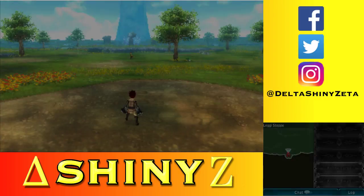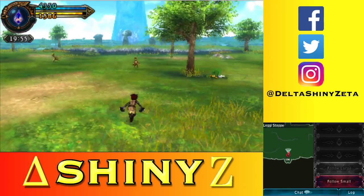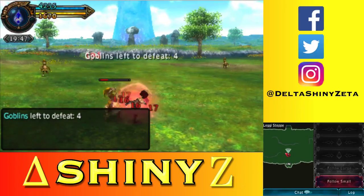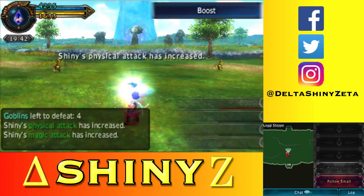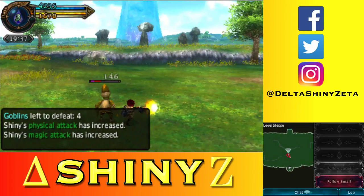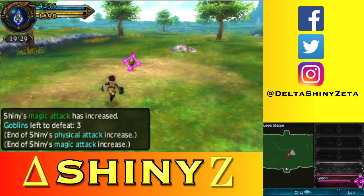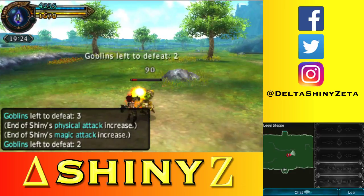Anyway, we have to defeat ten goblins, so that's gonna be really simple. Right now the only skill I actually have is boost, which increases my physical attack power — but it's not an actual attacking skill, you know? That's kind of a problem. But whatever, I'll get more skills in time. I can actually buy more right now if I spend my CP, the crystal points, but I kinda don't want to.